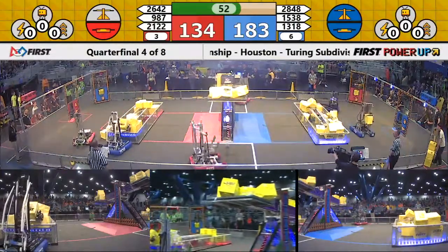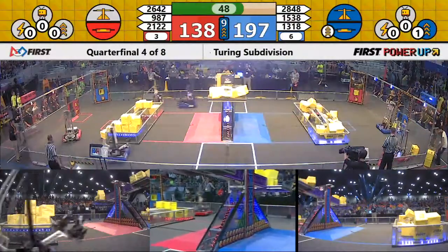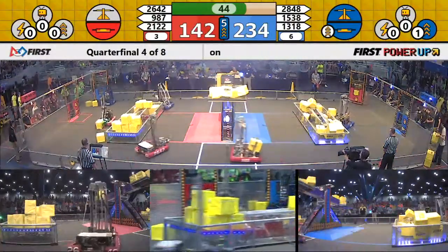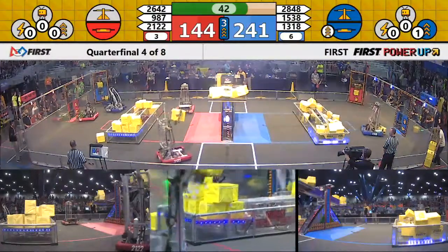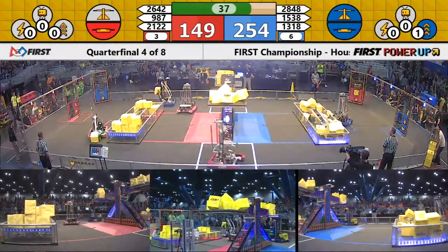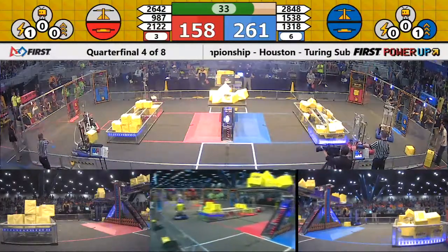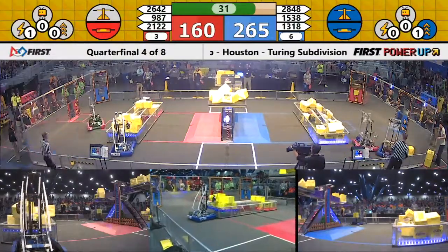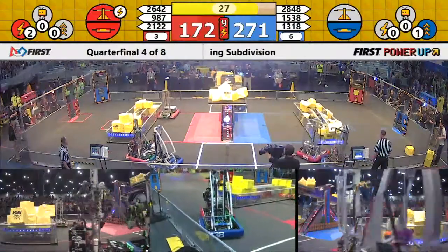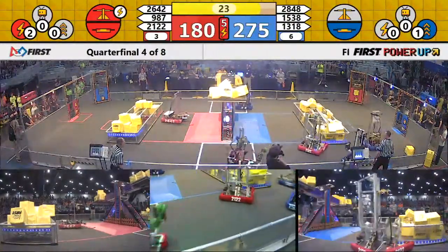Red alliance needs a couple more to take back control of the scale. Blue alliance playing Boost — boosting their switch for 10 seconds — blue alliance now up by 100 points with 40 seconds to go. 987 placing a couple through the exchange. With 30 seconds left, Force is played by the red alliance — Level 2 — forcing the scale to their favor for 10 seconds, but there's only 20 seconds left.